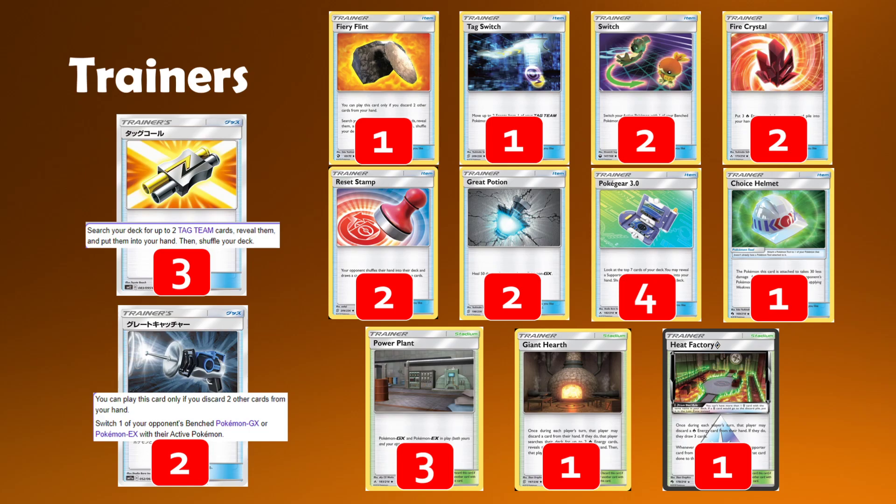Tag Call goes even further and allows you to find tag team supporters as well — there are new tag team supporters from Cosmic Eclipse that this card can access. It's a phenomenal card. You will oftentimes be using Greens Exploration to find this on early turns to get not only your opening Pokemon into play, but some backup supporters. Just getting two Braxiens out immediately sets you up for basically the entire game. This card is an excellent three-off that I'm really happy to have in here.